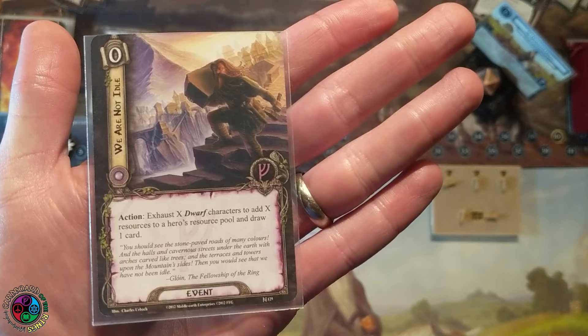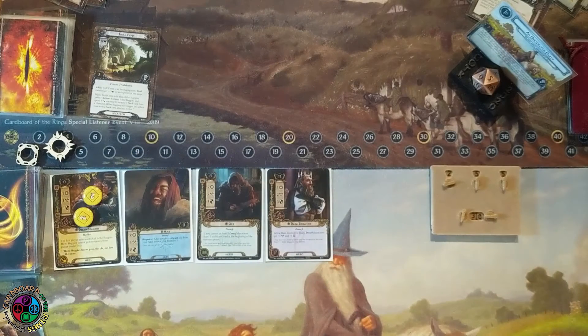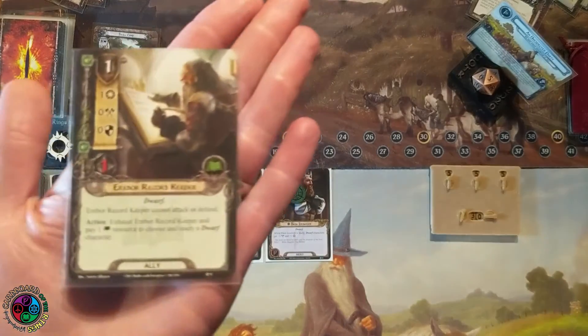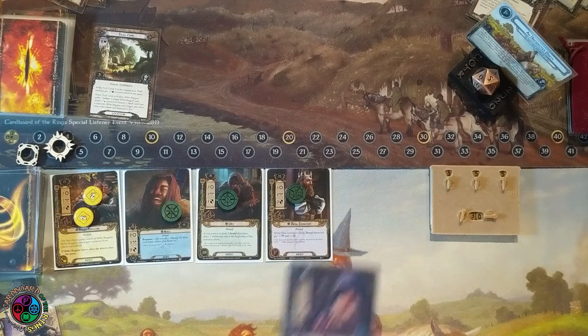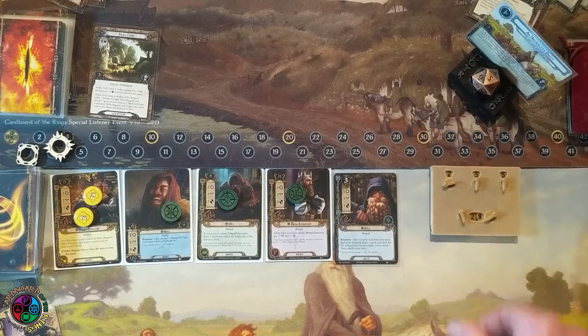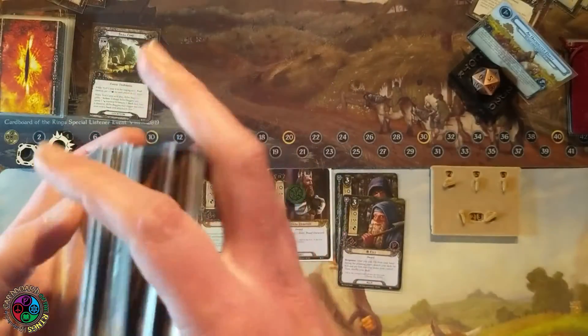I draw We Are Not Idle — I love drawing this card because I'm not using my heroes. I can exhaust them, gain money, and draw a card. This round I'm going to exhaust all three heroes when I play We Are Not Idle, which also lets me draw a card. I give the three resources to Nori, so now I have five spirit resources. I draw another dwarf — Erebor Record Keeper — and now I can afford Kili. Nori drops my threat by one because I played a dwarf from my hand.